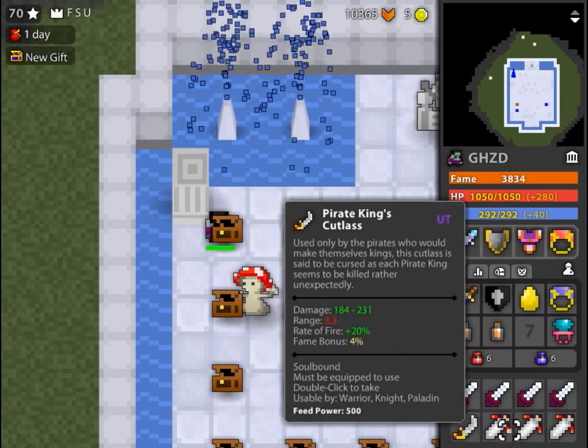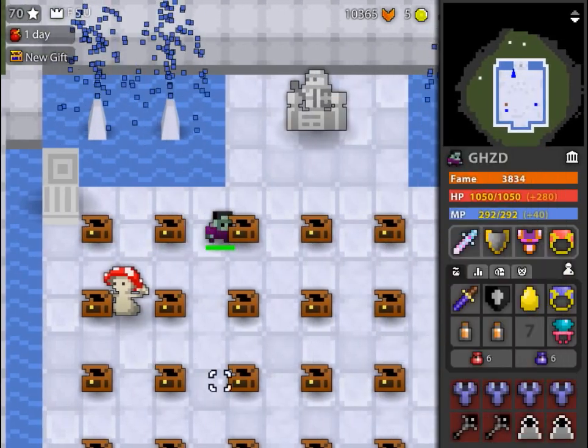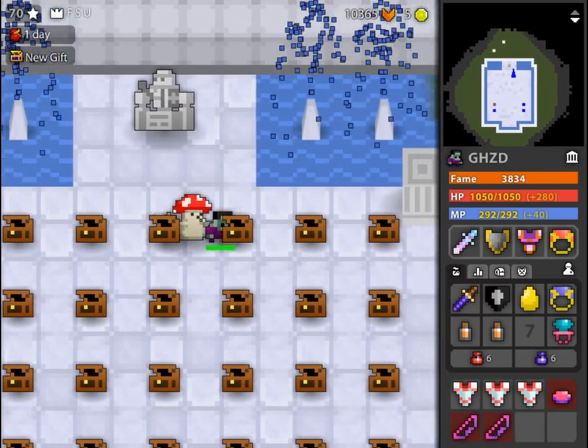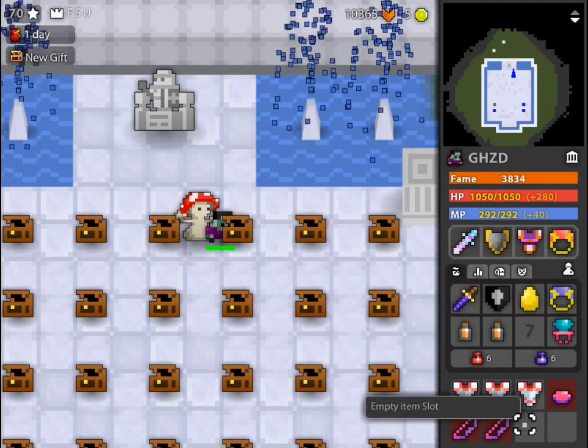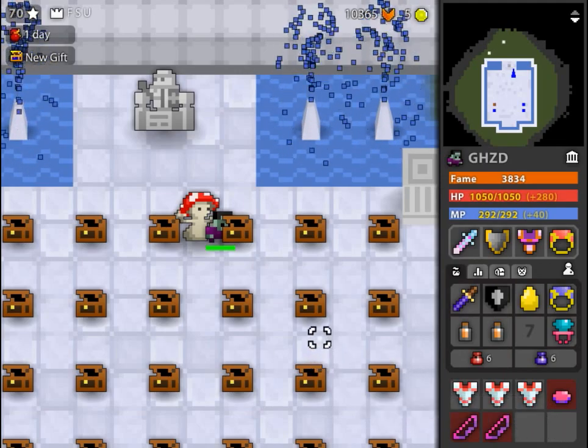Up here, got some swords — cutlass, some more D-Blades. Here, mad lab robes, etc. Some more UTs. There was another coral bow and another coral silk here, but I died on my archer in the last video, so my bad on that one.